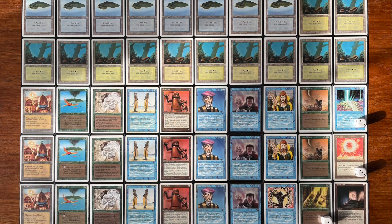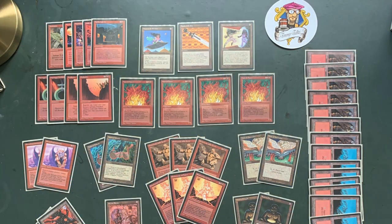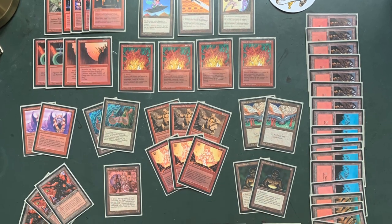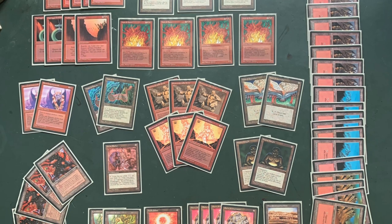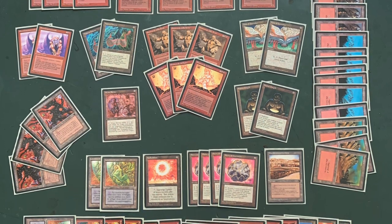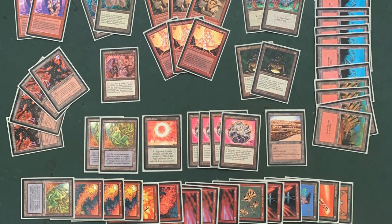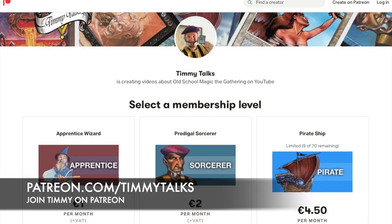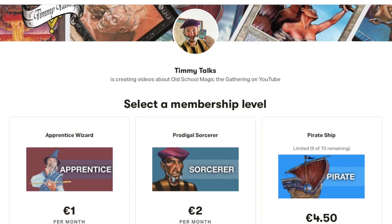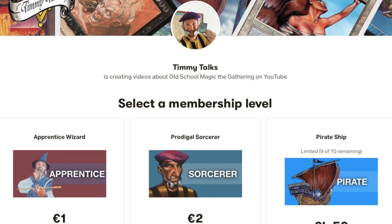Thank you so much Herfolk for these matches, and thank you for watching another episode of Timmy Talks — the channel where we talk old school magic. If you want to support the channel, please hit that subscribe button and follow along. Liking, sharing, and commenting are three easy free steps. You can also financially support Timmy Talks by becoming a Patreon at patreon.com slash Timmy Talks — starting at just $1 a month, which gets you access to the Discord server and your name in the end scroll at the end of every video.